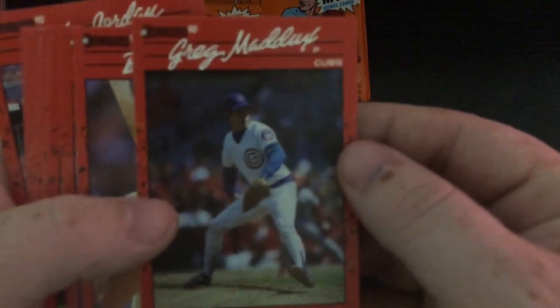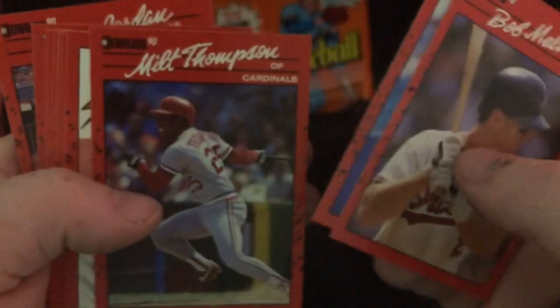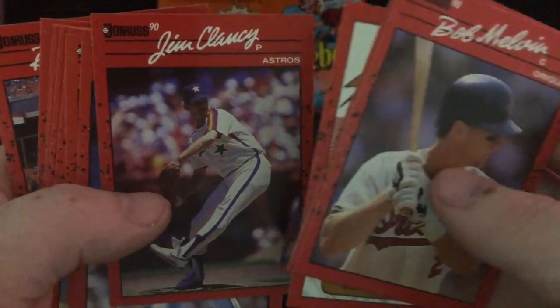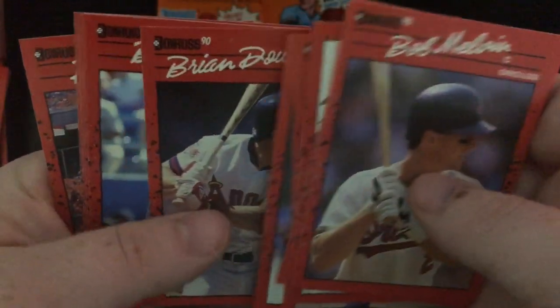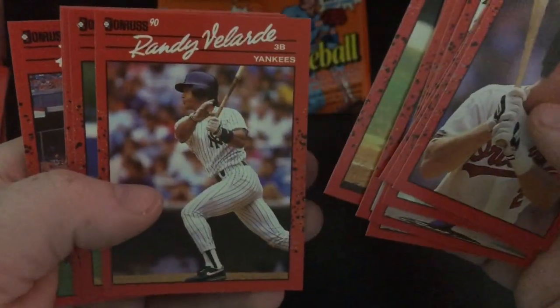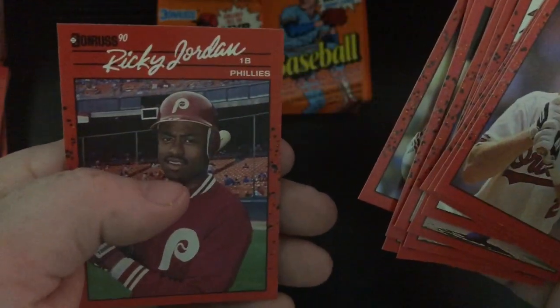Greg Maddux — nice. Bob Melvin, Milt Thompson, another Kevin Mitchell Diamond Kings, Jim Clancy, Jeff Robinson, Mary Anderson, Brian Downing, Bip Roberts, Randy Velarde, Dave Bergman, Bud Black, and Ricky Jordan with the Phillies.